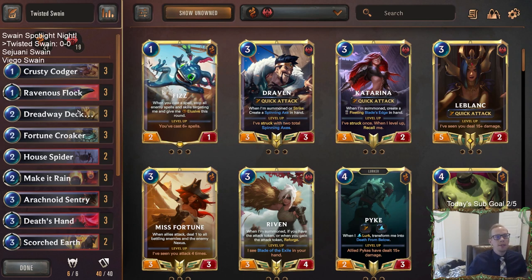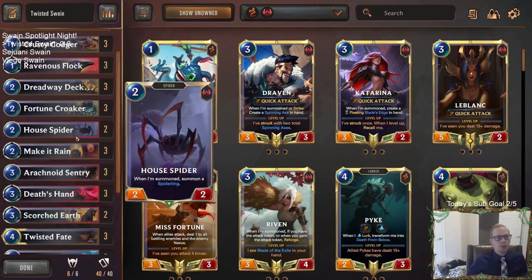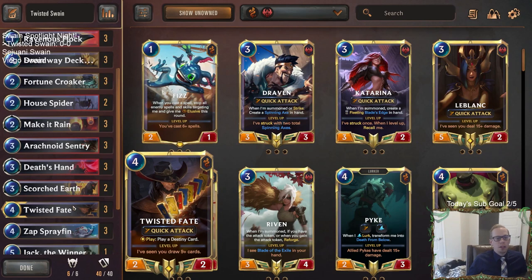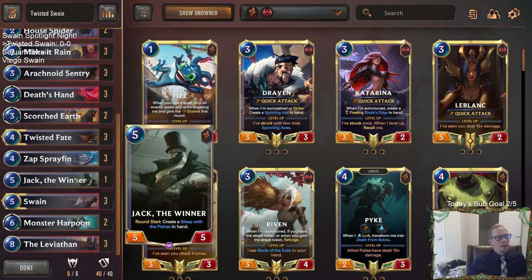Alright, so the first one: Twisted Fate Swain. Nothing too fancy about the deck, except for one card. We've got Krusty Codger and Fortune Croakers that can do self-damage to help level up your Swain. We're going to be using some Powder Kegs with Dreadway Deckhand to make your Mega Rains and red cards even better. We've got Death's Hand, Scorched Earth, and Sprayfins.